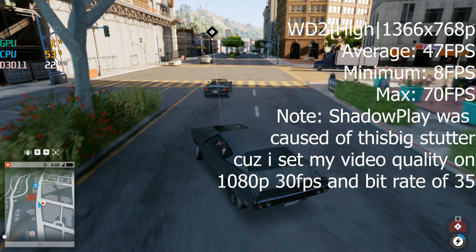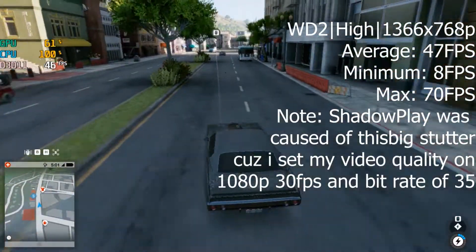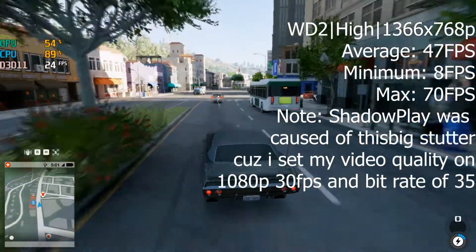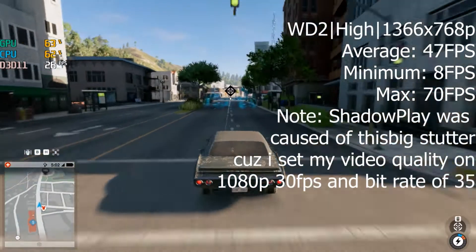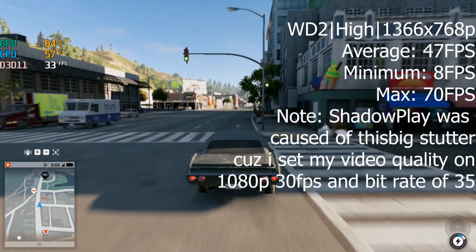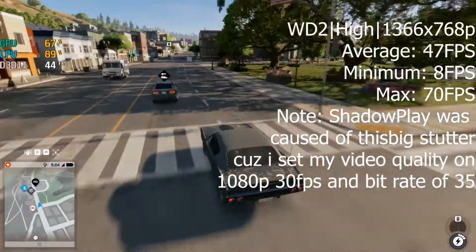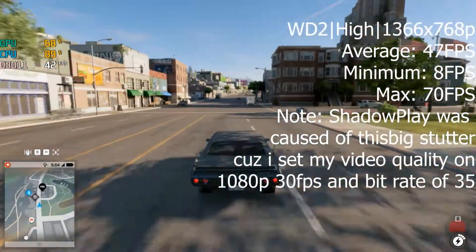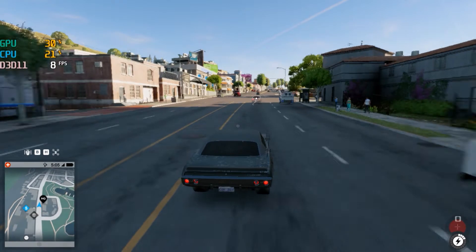Moving on to more demanding games, we have Watch Dogs 2 on the highest settings at 1366x768 to get the best FPS possible. We got an average of 47 FPS, with minimums of 8 FPS caused by stutter, and a max of 70 FPS. The game is playable at times, but going to 1080p and higher will cause more lag and stutter.